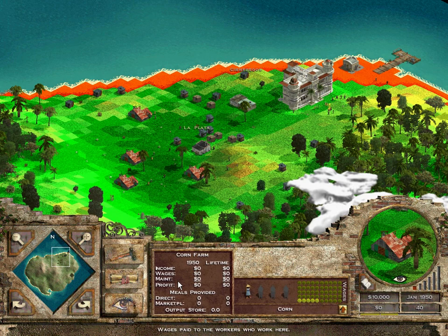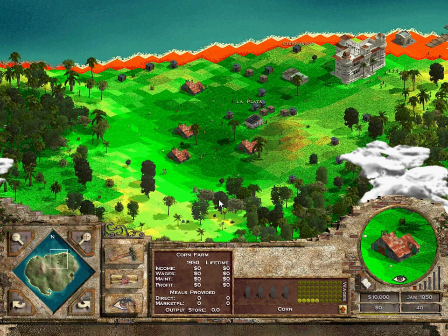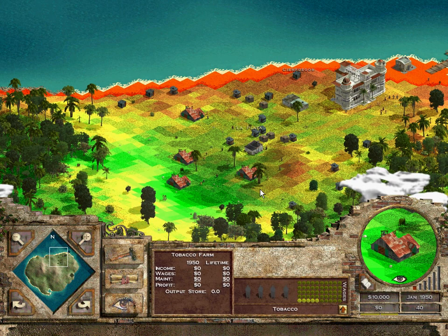The game will decide how much gets bought directly. People will go to the farms to buy their food, or I can build restaurants and marketplaces where they take food and people buy it from there. When you start seeing income directly, that implies it's going straight to the dock to be exported. The game manages that for you, but I'd rather have some of that control myself. So early on we want at least one of these farms to be different — I'm going to change this one to tobacco.